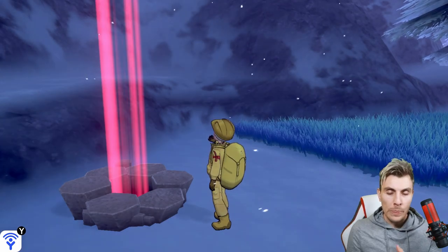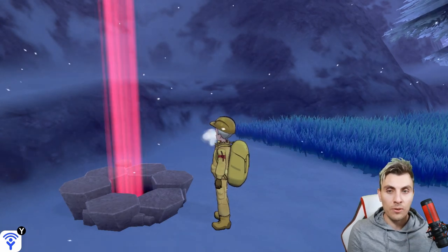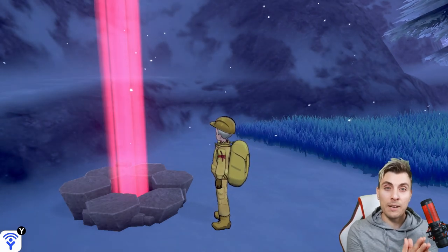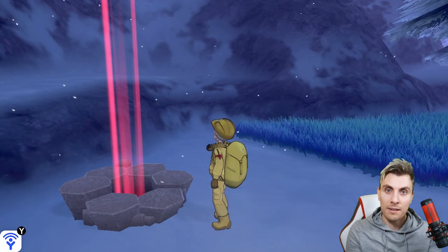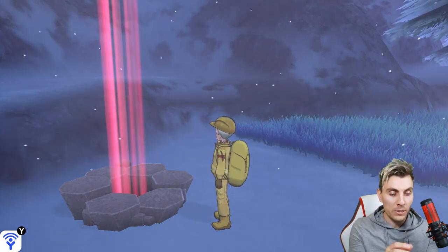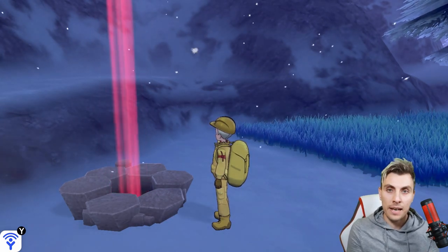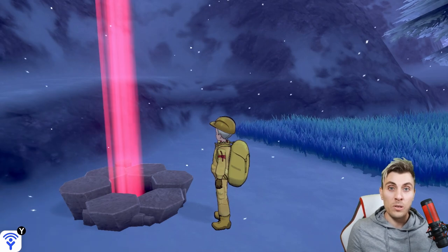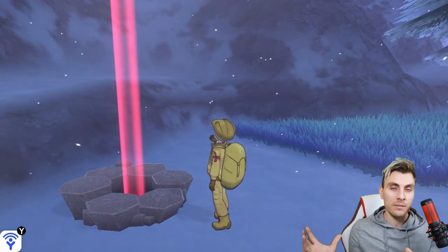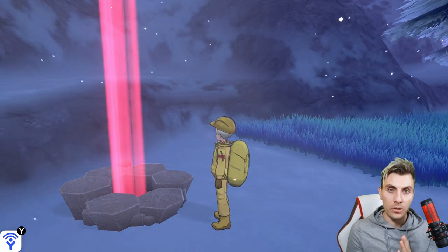One place I'd definitely recommend is Dappled Grove in the wild area — there are two dens right next to each other. You can go back and forth between them, dropping Wishing Pieces in one, checking it, then going to the other, until you get that promoted raid den. That was always a spot I used in older videos, and it's a really good spot to farm these raid dens.